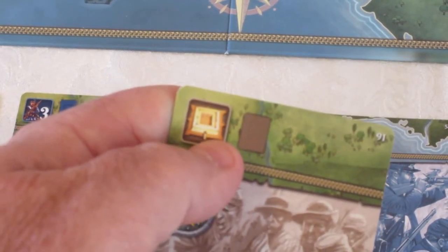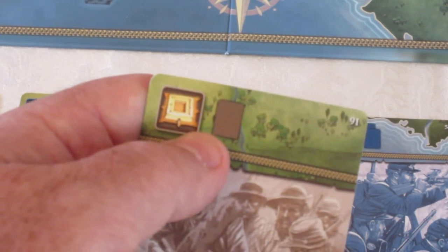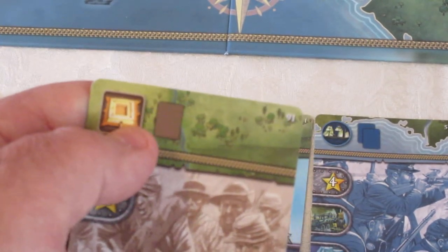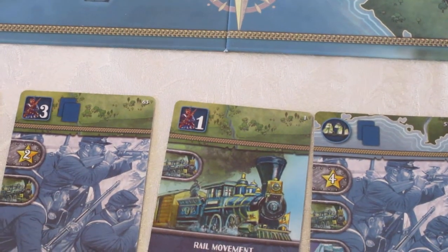This card can be played by the Confederate player to build a fort, which is basically a three-strength army that cannot move. Forts can't move. But you have to discard one card to do it and then it's removed from the game forever.